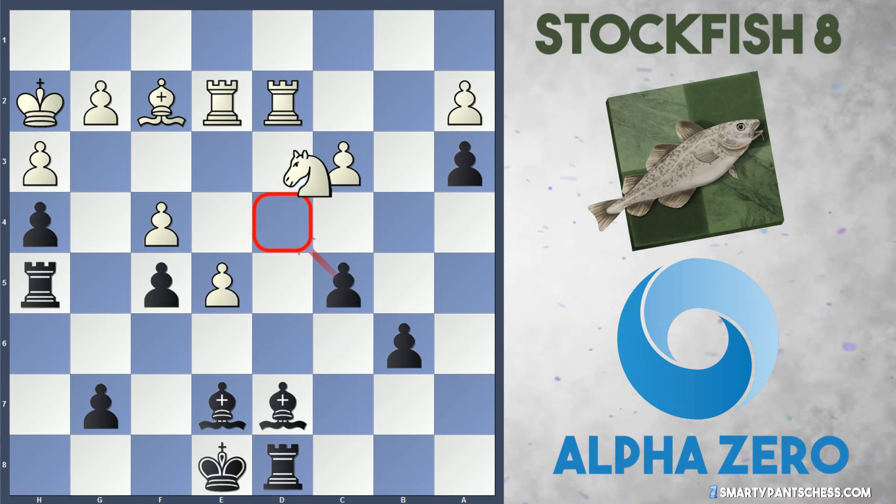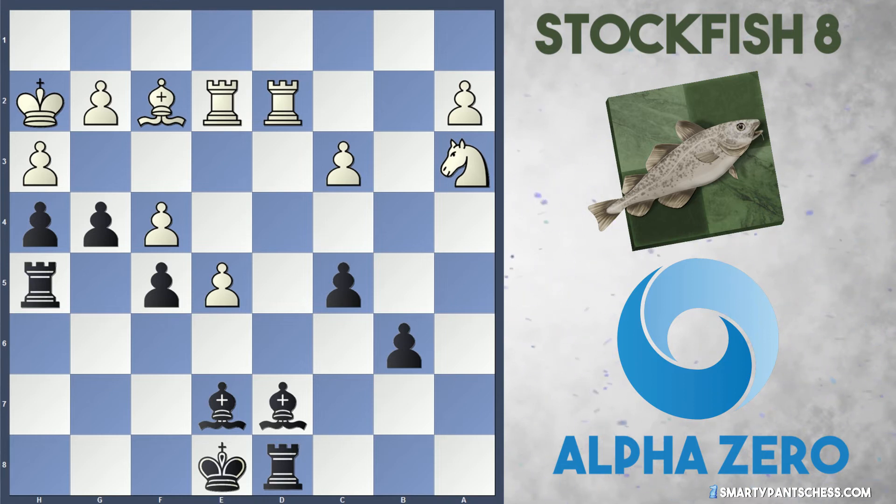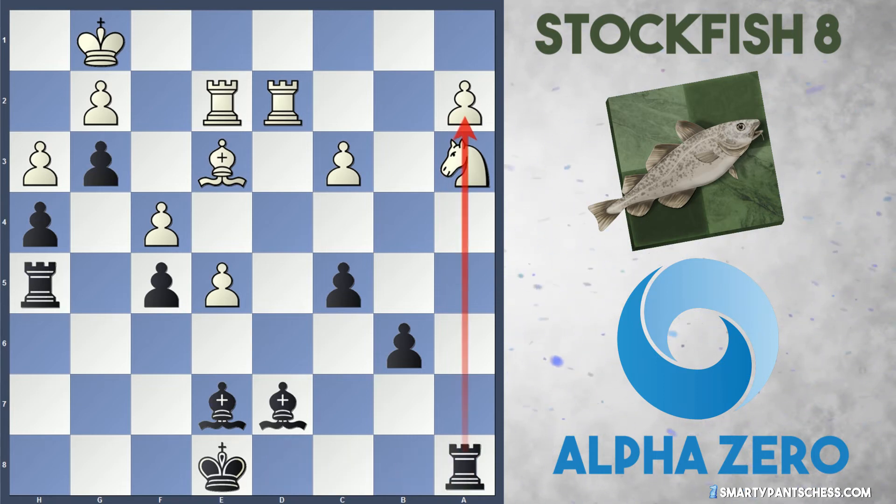The c5 move hits the knight on d4, which is forced to retreat back to c2, and also hits the pawn on a3. Now amazingly, AlphaZero ignores this knight and plays g5, allowing White to take on a3 — Black just sacrificed the pawn! AlphaZero continued with g4, obviously threatening g3. White moves back with King g1, and now AlphaZero plays g3, hitting the bishop which is forced to move to Bishop e3. The reason is that after Rook a8, AlphaZero has the a-file to play with — their way of infiltrating the position.